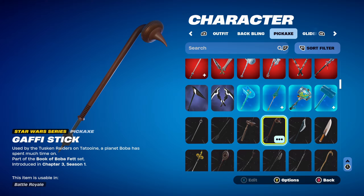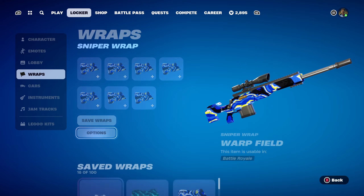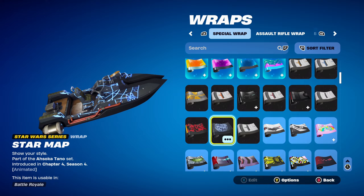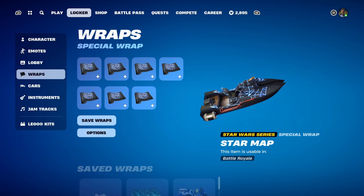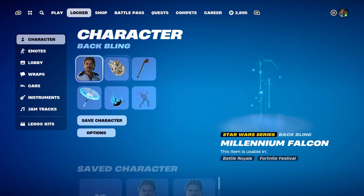The pickaxe is the Gaffey Stick, part of the Book of Boba Fett set, introduced in Chapter 3 Season 1 — used for the brown design. The weapon wrap for this combo is the Star Wars series wrap called Star Map, part of the Ahsoka Tano set, introduced in Chapter 4 Season 4's Battle Pass. You have to complete the Ahsoka Tano challenges to unlock this wrap. I'm using it for the black and blue design and it looks pretty cool on the weapon.